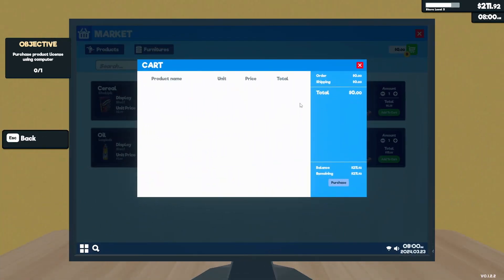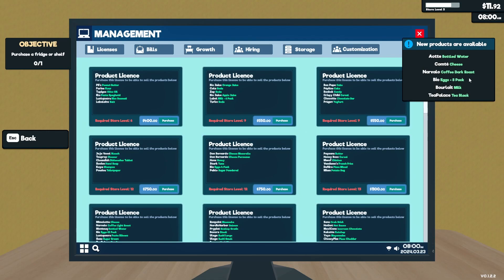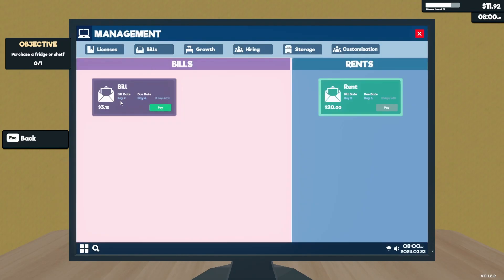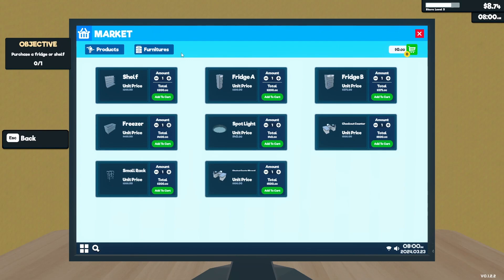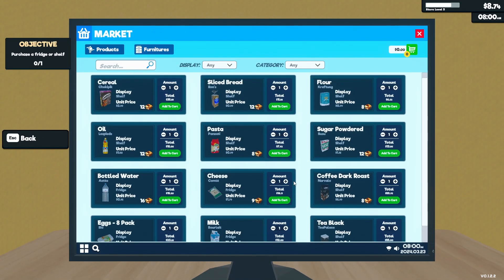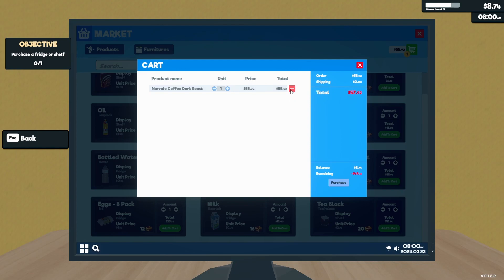Let's start the day. We can buy a product license now — management, licenses. New products available: bottled water, cheese, coffee, dark roast. I want to see the bills — due date is day six, I think we're on day three. I'll just pay for this. We need to purchase a fridge or a shelf — a fridge is 200, that's a lot. I'll purchase products first — the new ones: bottled water has to be in a fridge, coffee dark roast... eggs — I don't have enough money!